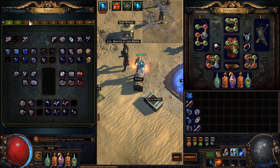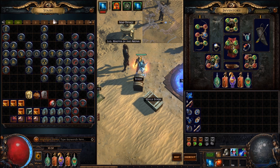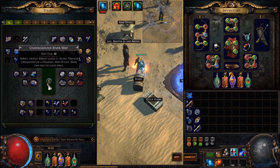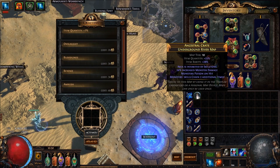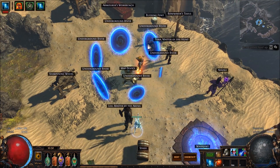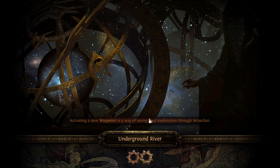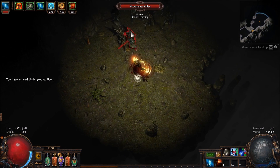There are many things I think can improve — curses, for example, or stuff like that. But first of all, I need to change something about my Herald of Ash so it spreads more, because you can't use elemental proliferation or ignite proliferation anymore with Herald of Ash. So it's pretty lame.